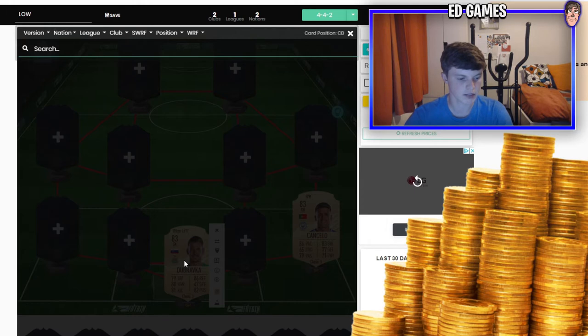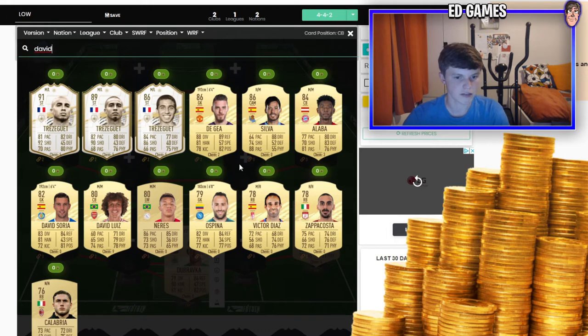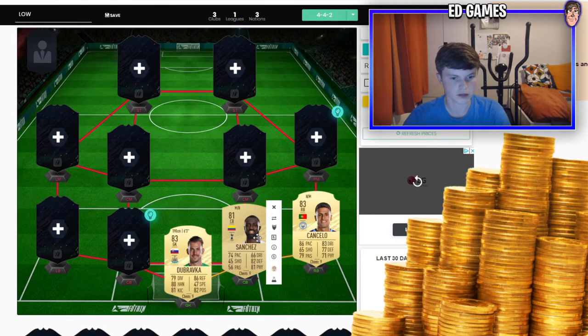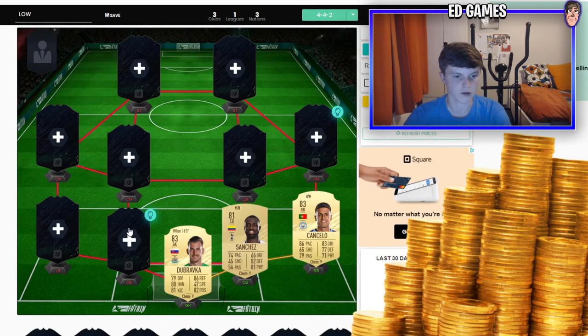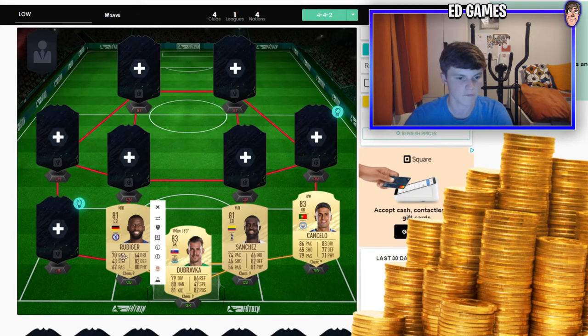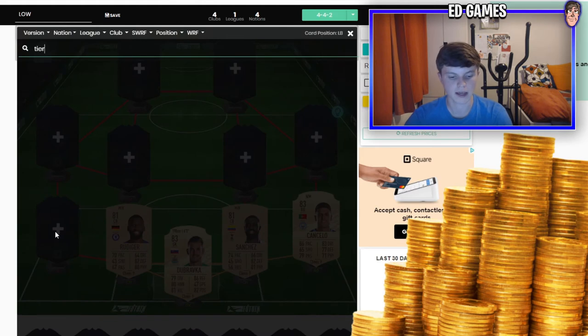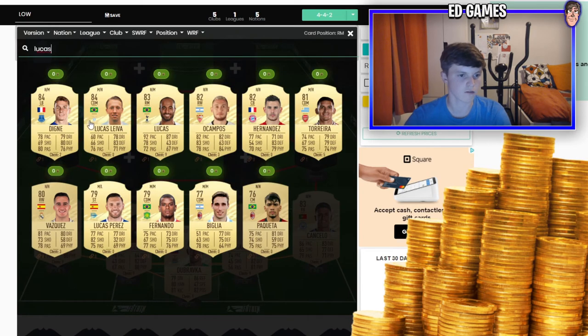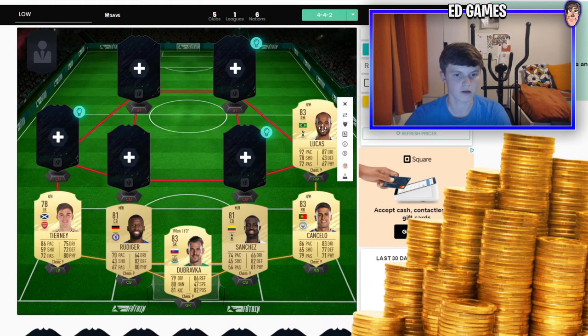Cancello at right back with a gold card — six foot three and really good stats. Then a non-rare partnership: Davinson Sanchez looks absolutely amazing for a non-rare card and I think he'll be very expensive due to the lack of pacy center backs. Rudiger should be pretty good as well at the start of the game. Tierney at left back will also be a beast — very expensive, with good pace, good physical, good defending, good dribbling, and good passing. Solid back line.